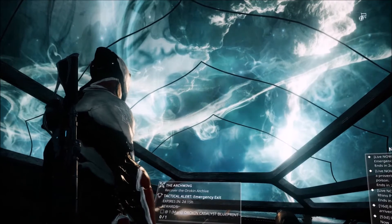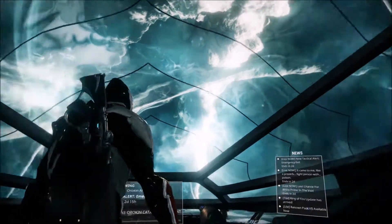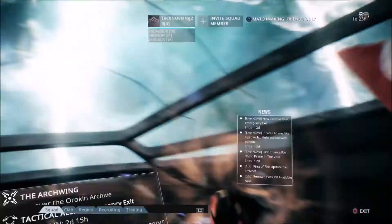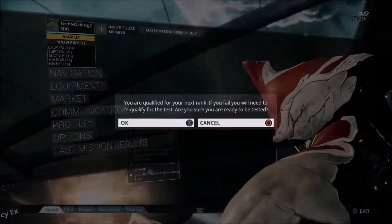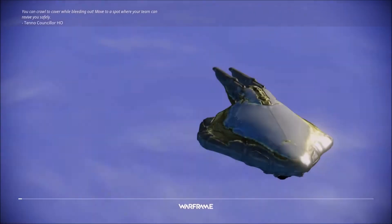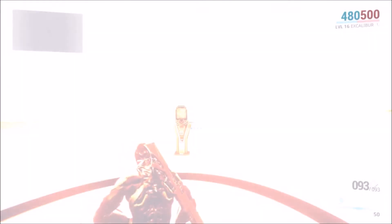You can also earn additional standing points with your syndicates, which I'll do a video on later. At rank two you'll be able to unlock the trade system, which is important especially if you're in a clan — you'll be able to trade items with people, and it's another way to avoid having to buy things with real money. You can actually also trade for platinum, which is pretty cool, so if you want to acquire platinum without spending money, that's a good way to do it.